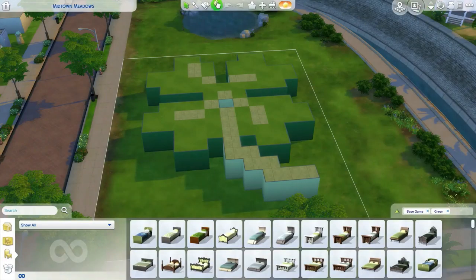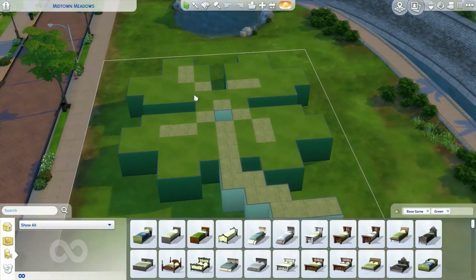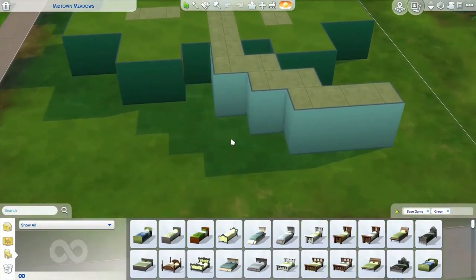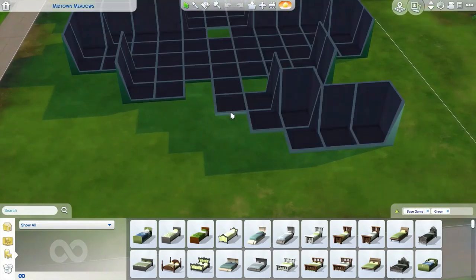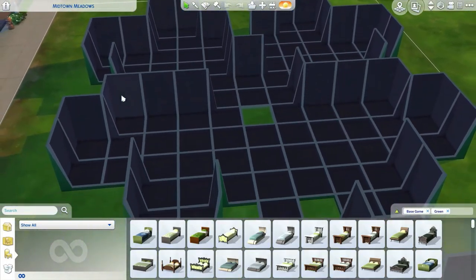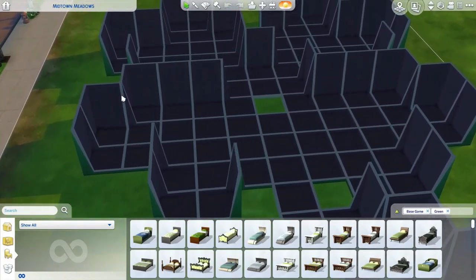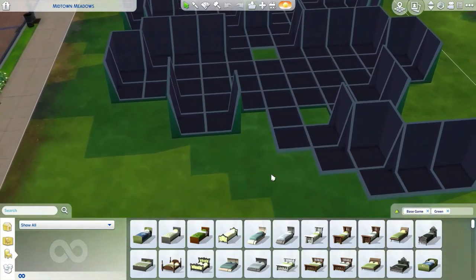So here is what the house looks like. It's a pixelated form of a four-leaf clover, and I've given myself the challenge to do only base game and only green. All of these walls you see here are part of the challenge — I had to do square rooms for the pixelated look.